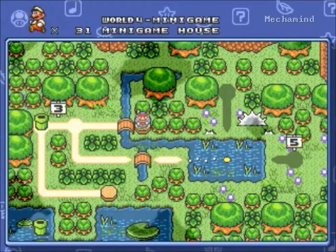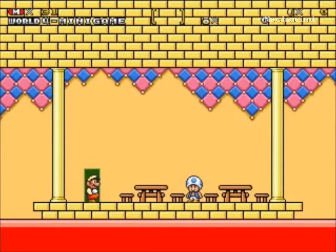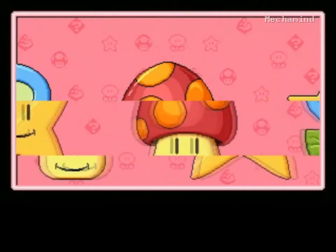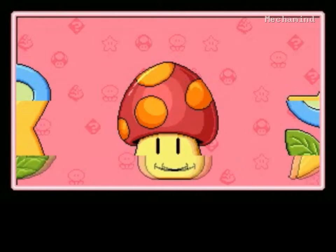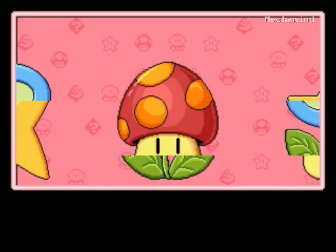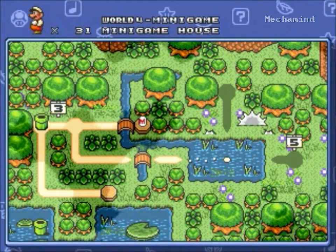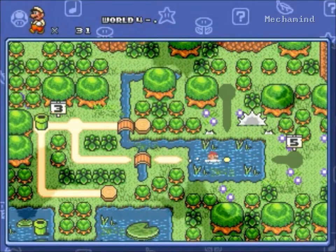Another thing — minigame house. It just says minigame house, doesn't say anything about the roulette, although in this case it still appears to be a roulette. We're only going for the mushroom; we'll try right here to see if we can get it. We missed — so close. The star isn't even lined up the same way as the mushroom, so we missed there.